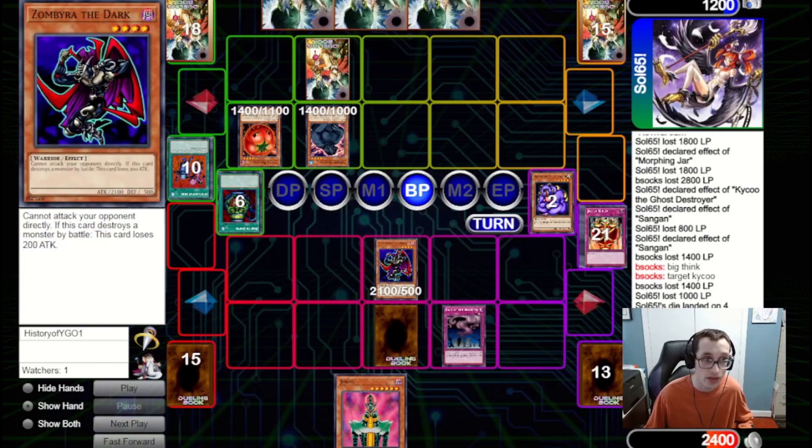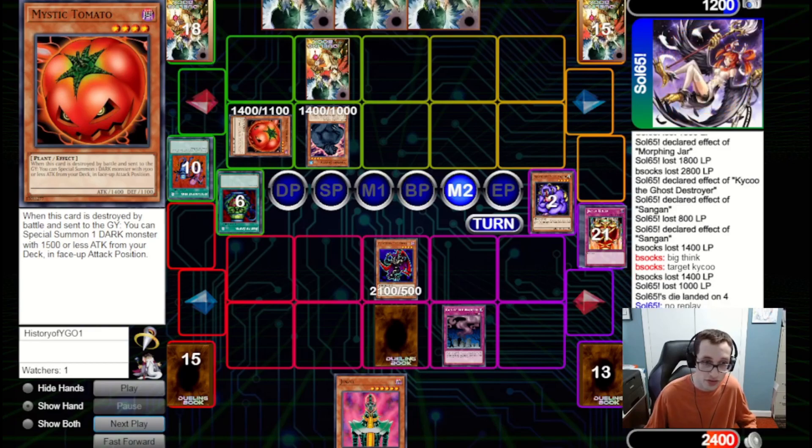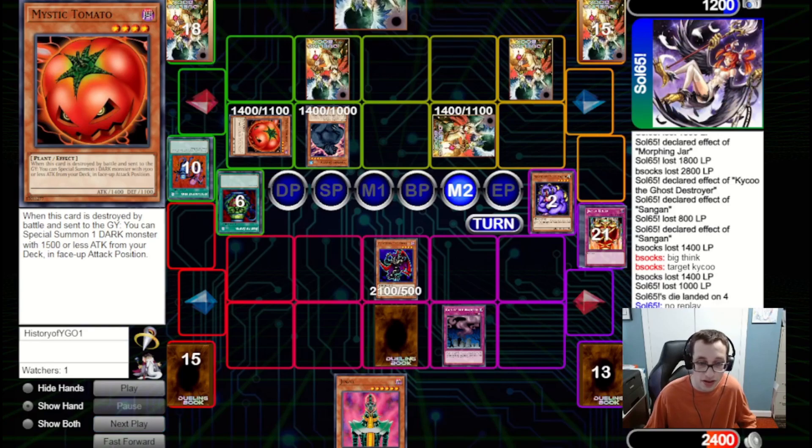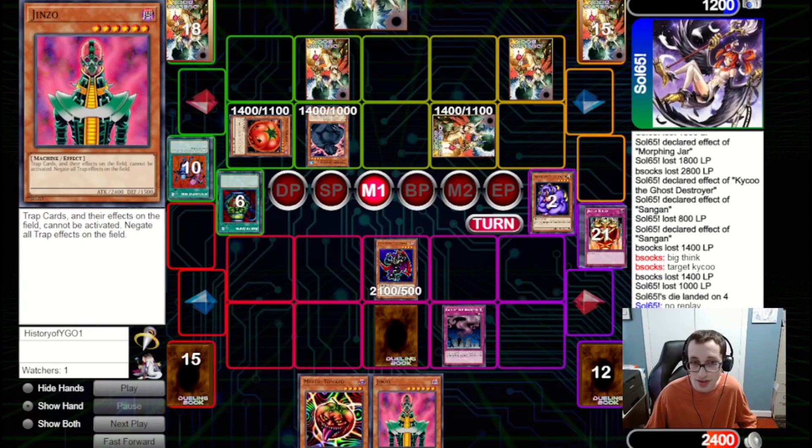We choose to bring out Zimbire the Dark with Call of the Haunted. This plays very interestingly with their board — if they attack into Zimbire with Mother Grizzly or Tomato to whittle its attack down, they'll actually lose the game: the first attack costs 700, the next costs 500, and that's all they've got. So Zimbire is a pretty safe play here. They choose not to attack into it, switching Tomato to defense, setting two, and passing. We draw another Mystic Tomato. We think about summoning Jinzo then attacking into Grizzly, but they can just bring out Catapult Turtle and that's a hop, skip, and a jump to lethal — 500 off the Turtle, 700 off the Tomato, plus whatever they have set.